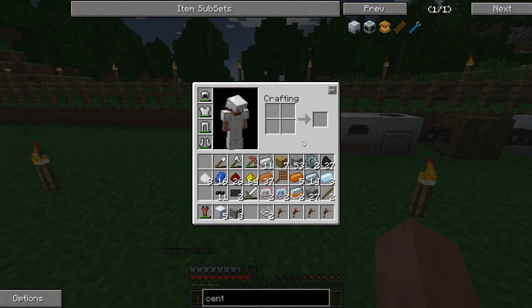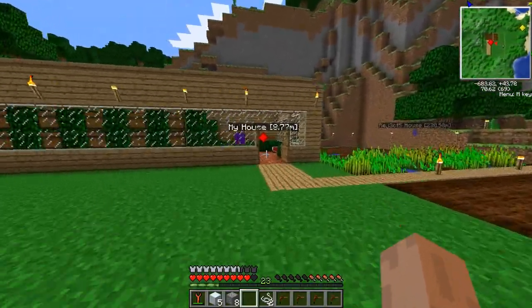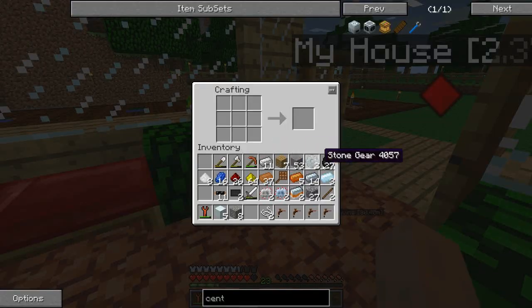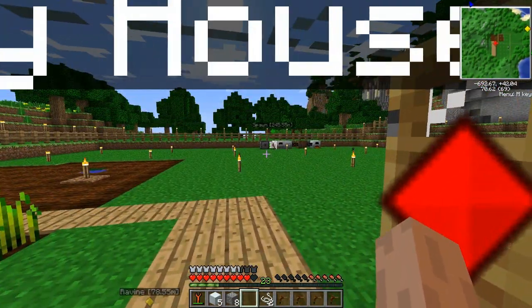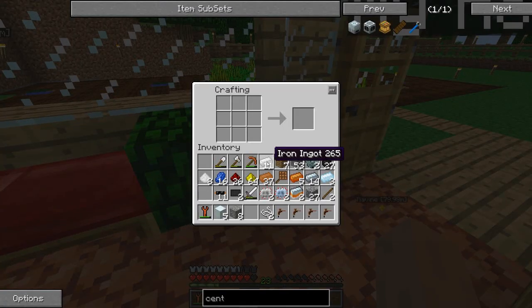Now we need to make a compressor, because we need the compressor to turn the mixed metal ingots into advanced alloy. You're probably wondering how I got this carbon plate - the way you make carbon plate is by putting raw carbon mesh into a compressor. I don't have a compressor yet; I actually made one and made that, and then I realized I should really make this in a video. So I destroyed it and now I'm going to make it again.